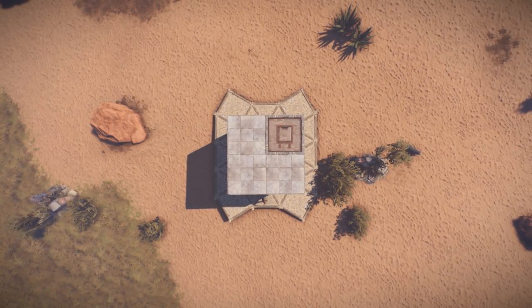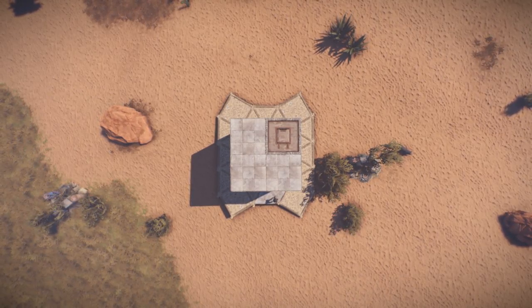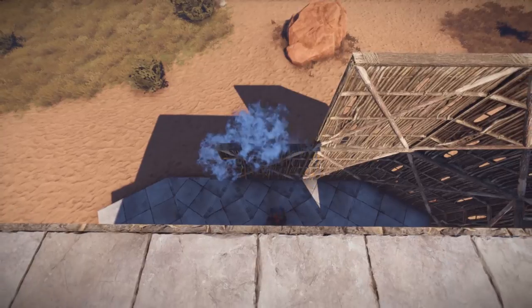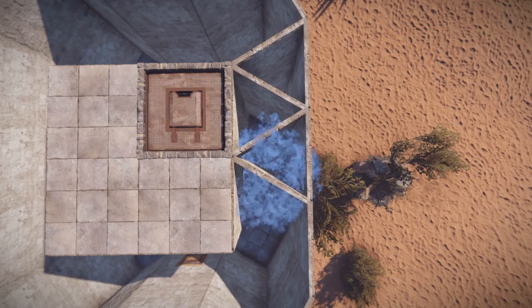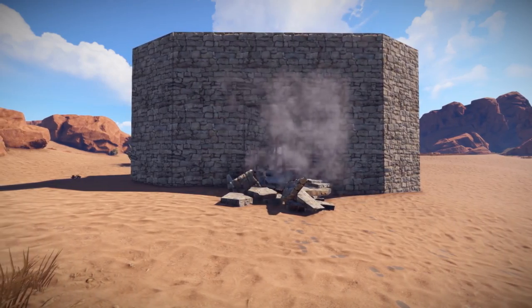The first important building strategy I want to cover is honeycombing. When you honeycomb a base, you add multiple buffer layers on the outside using triangle or square foundations. Honeycombing increases the amount of explosives it takes to raid your base. More walls between you and the bad guys can never be a bad thing.